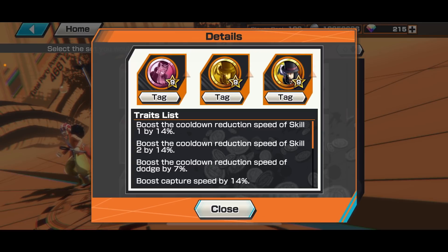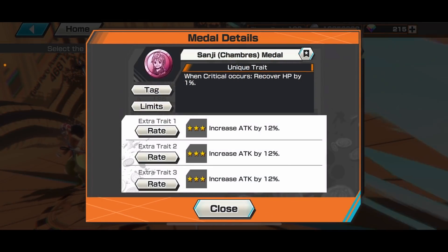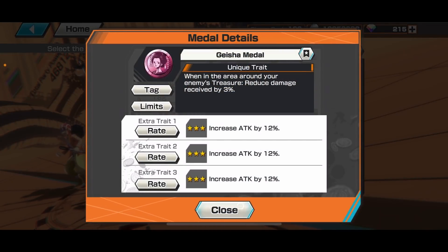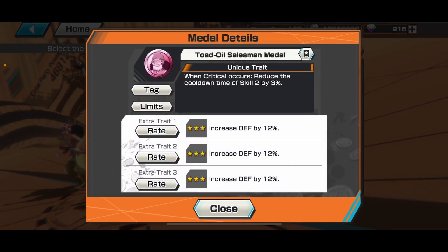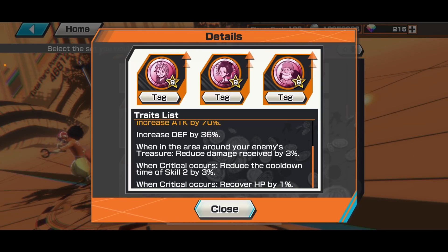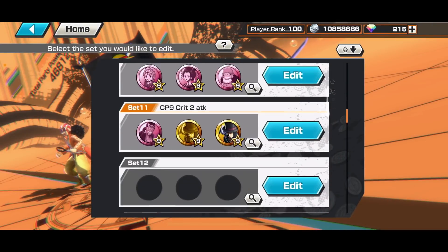If you don't have the Wolf medal set, the best alternative is the Sanji Shambas medal set, accessible if you've played more than six months. It's cheaper — only 1% HP recovery per critical hit instead of Wolf medal's amount. I added a Geisha medal for damage reduction when fighting alone in the opponent's treasure area. You still get 3% Skill 2 cooldown per crit — a replica of CP9 Lucci's effect. You get 14% Skill 1 cooldown, 20% Skill 2 cooldown, plus justice-specific tags.